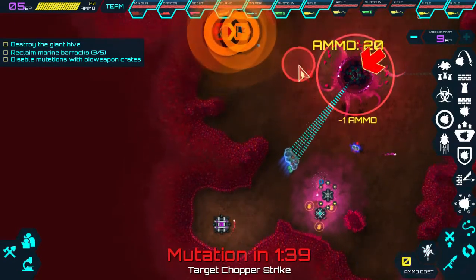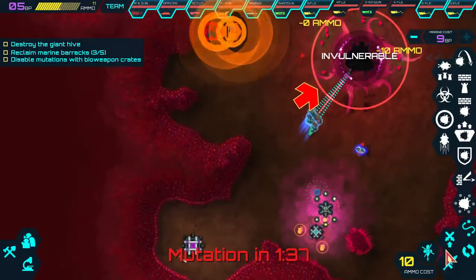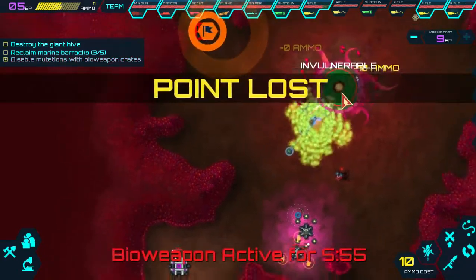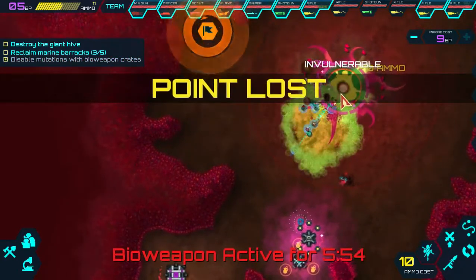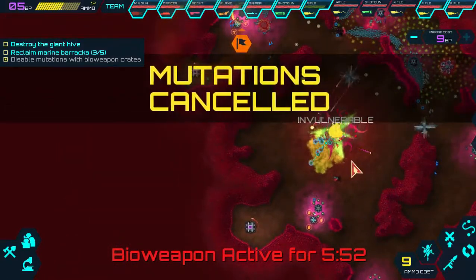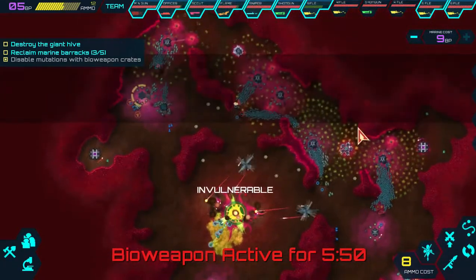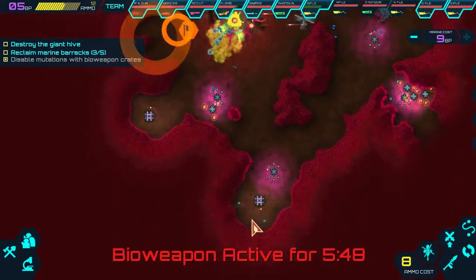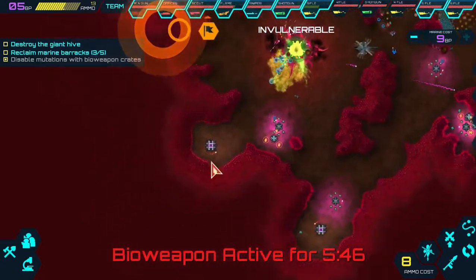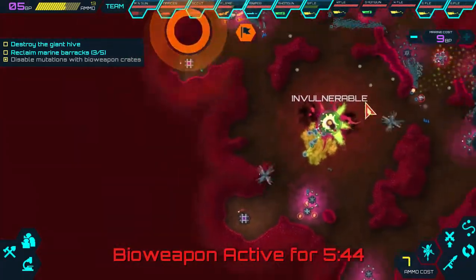Let's put our guys in there and we'll get the achievement. So we're putting these pod things into the main one and putting a couple of heli strikes in just in case. And that's the achievement right there - Back from the Dead. It's not really that difficult an achievement. You've just got to play this level normally, don't use any of the pods, and once you get the ten mutations put one of those pods into the main site and you'll get the achievement.